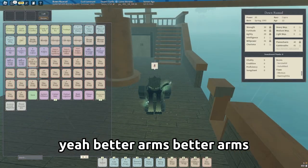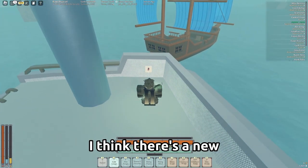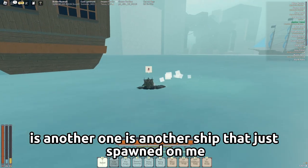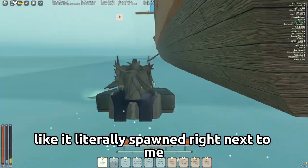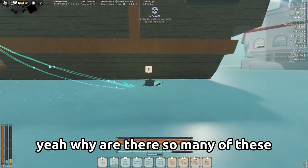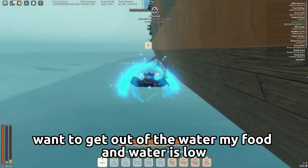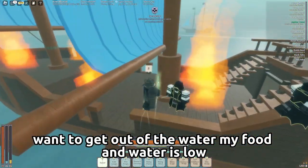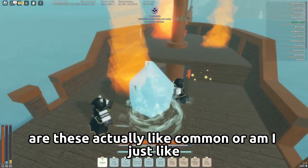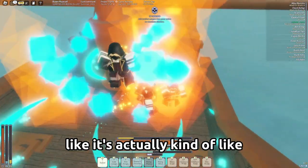I'm gonna check some more to see if we need better arms. Another ship just spawned — it literally spawned right next to me. I was gonna go get — ew, why are there so many of these? I want to get out of the waters but even the water is low. Are these actually common or am I just unlucky? There's so many of them, it's actually kind of hard — it wouldn't be too hard to die right here.